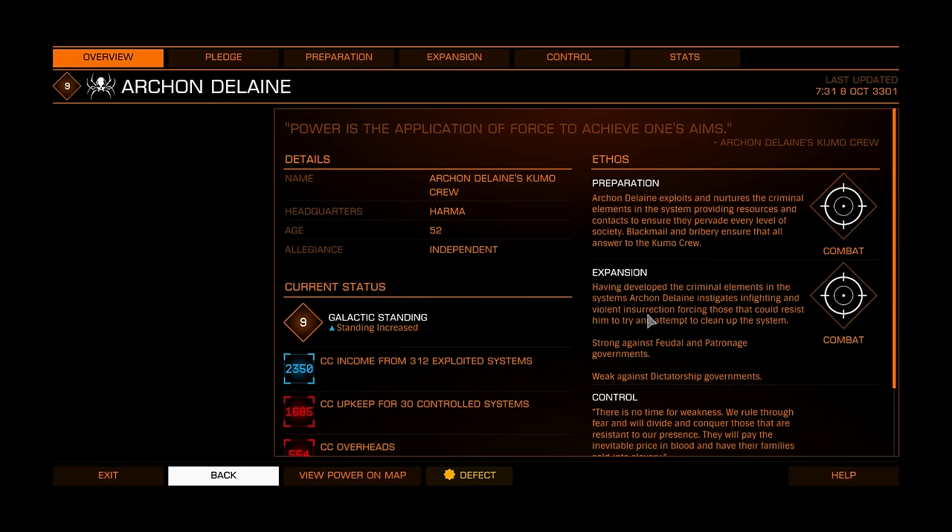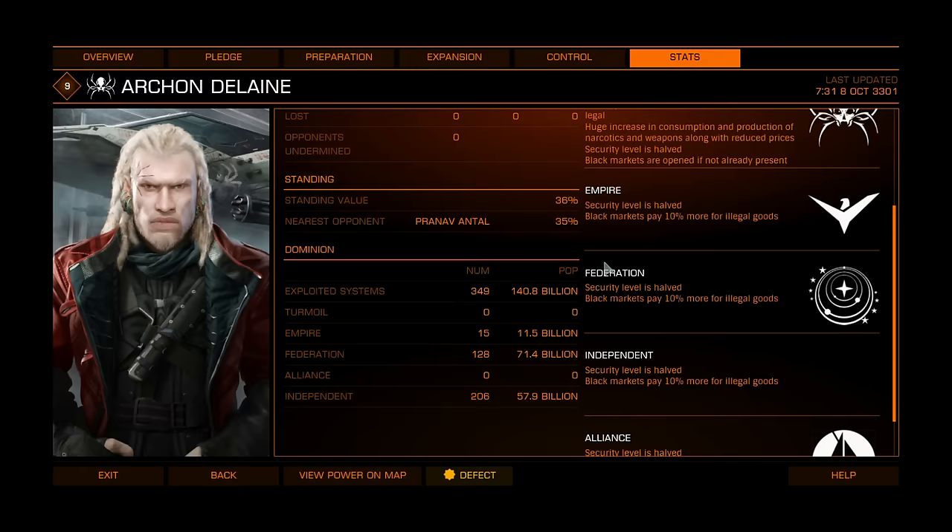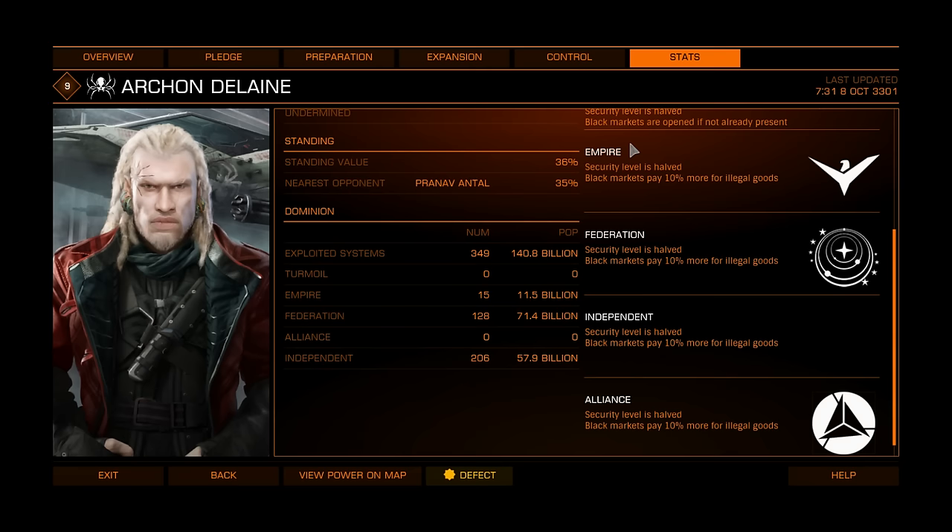Archon Delaine control systems: all weapons, slaves, narcotics and medicines are legal. Huge increase in consumption and production for narcotics and weapons. Black markets are opened if not already present. Each affiliated faction that owns a station will give you a black market that pays 10% more for illegal goods. This is very important — you can get a 10% discount on imperial slaves at Zemina Torval or Denton Patreus, then find the closest Archon Delaine controlled or exploited system where imperial slaves are illegal. The black market is automatically opened, so you can earn over 5,000 profit per ton because you get 10% discount buying and 10% more selling at the black market.